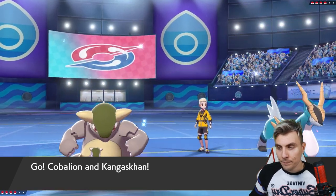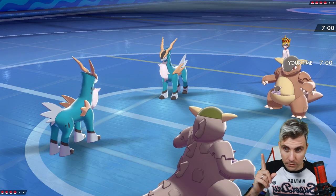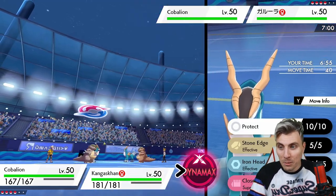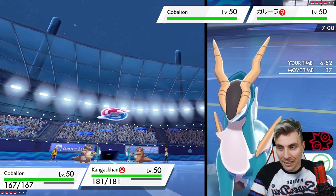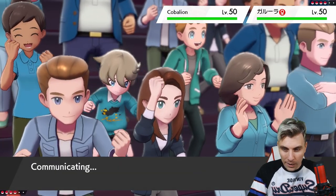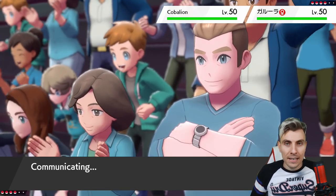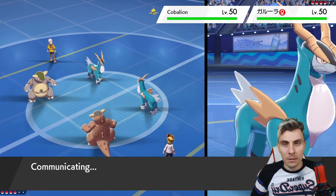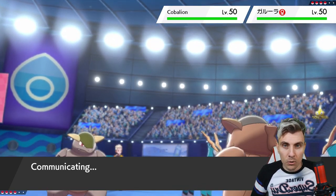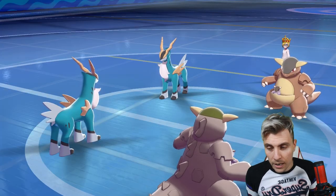Kangaskhan and Cobalion coming out for my opponent. Unless they have a Scarfed Kangaskhan, we should be all right. I'm going to max and go for the Max Knuckle into their Kang, and just go straight for the Beat Up. The beauty of Kangaskhan in this team is it gets Inner Focus — a bit of a throwback to that very early G-Max Coalossal team from Series Six. We've scarfed it, so Inner Focus means we can't be faked out. We can always get a Surf off, always get a Beat Up off.